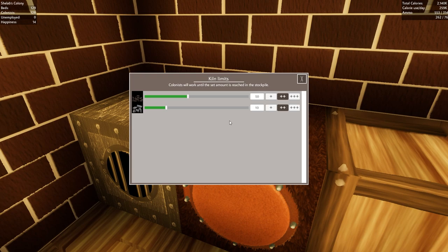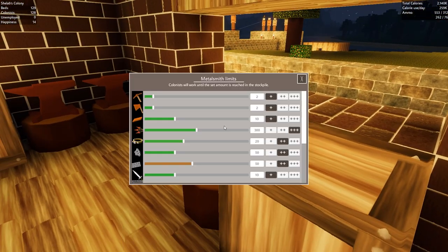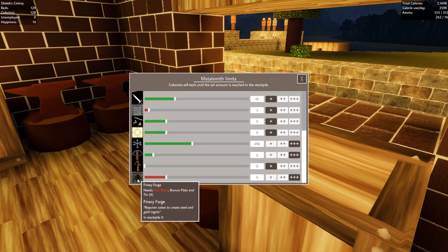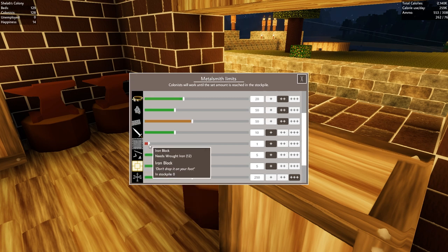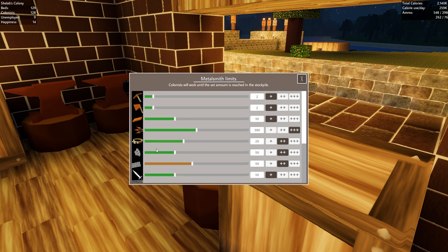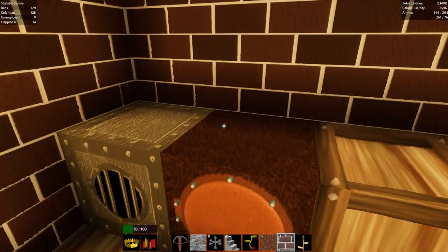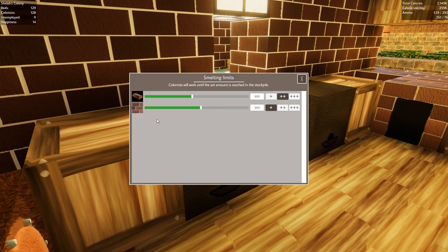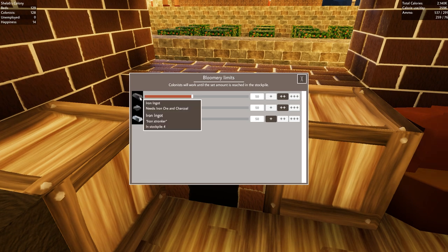That is the finery forge, that's the kiln. The anvil makes the finery forge — seal parts — which needs an iron block. We're struggling for iron blocks, set at one. We can't have that, we need that to be more. That requires 12 wrought iron, and wrought iron we're struggling with. It needs an iron ingot — iron ingots come out of the bloomery. Iron ingot needs iron ore and charcoal. We're not mining enough iron ore or not enough charcoal. We're getting there now.